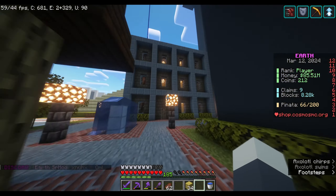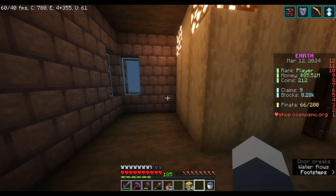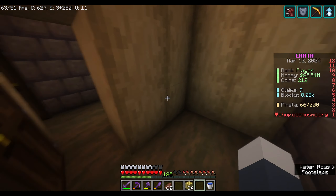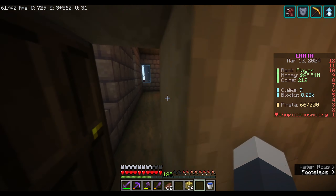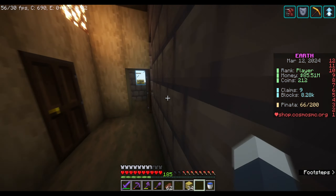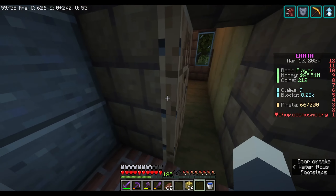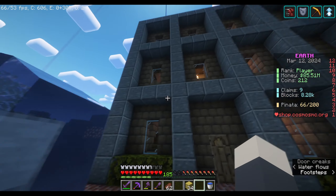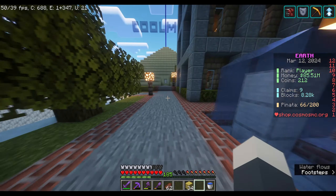This is an apartment building with three apartments in it — pretty cool. There's a bathroom on here, that's fun. None of the interiors are finished yet, I'll do that one day. The third floor is pretty much the same layout. There's a little fountain out front too.